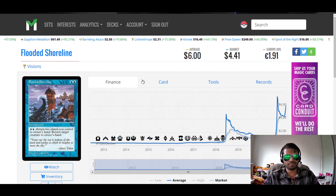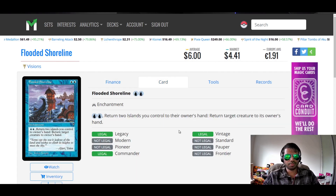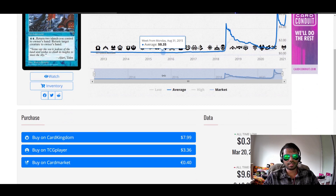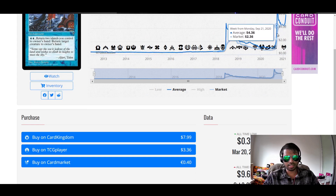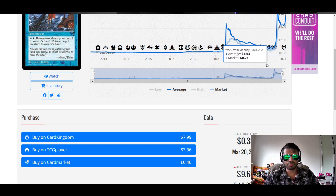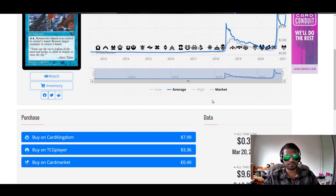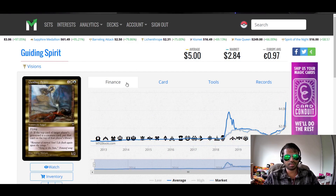Next: Flooded Shoreline from Visions. Enchantment. Pay two blue, return two islands you control to their owner's hand: return target creature to its owner's hand. Isn't this really good in a lands-matters deck? It's peaked twice and seems to have peaked a while back — maybe in preparation for Zendikar, because I actually think landfall would like a card like this. And more importantly, it's got a good effect: returning a target creature to its owner's hand at instant speed while getting more benefits from your own lands. I actually like this card. $3.36 on TCG. I don't know the long-term worth, but I think it's a good card.